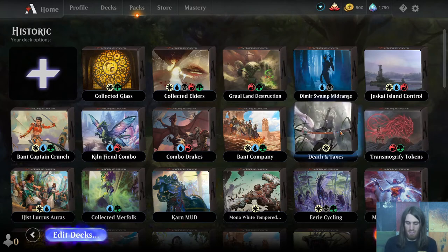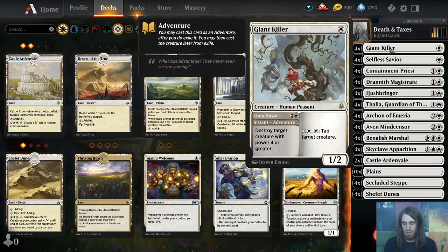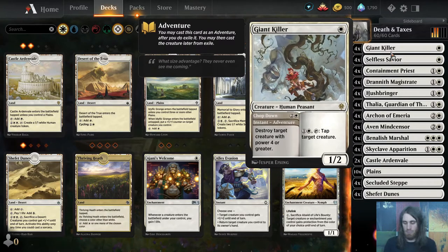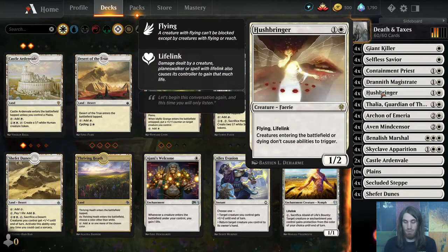The first one I built was Death and Taxes. It has two 1-drops: Giant Killer, which is also a 3-drop, and Selfless Savior to help give us some Wrath insurance. This is our only targeted removal in the deck. Everything else is a hatebearer. We have Containment Priest — non-token creatures that would enter the battlefield if they weren't cast get exiled instead.